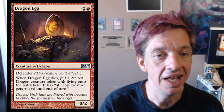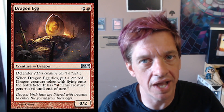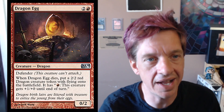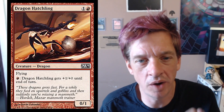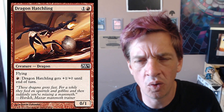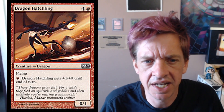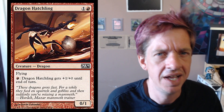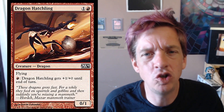Back to Dragon Egg — in the exact same set, keep in mind that as soon as the dragon hatches it's a 2/2. So in the exact same set as Dragon Egg comes out, Dragon Hatchling is printed. And this is one red, one color — it's a 0/1 flyer that gets plus one, plus zero for every red you spend. And it's genuinely baffling, because it was printed in the exact same set as Dragon Egg. Why would you do this? Things need to make sense.